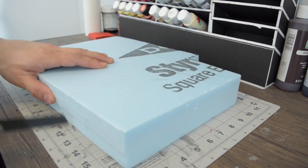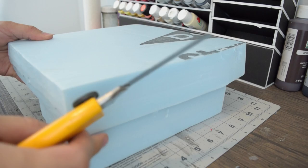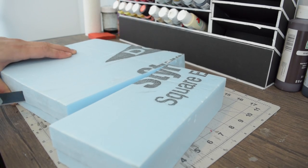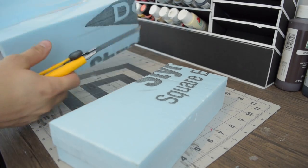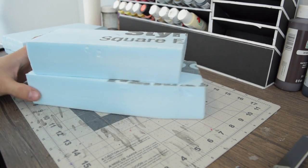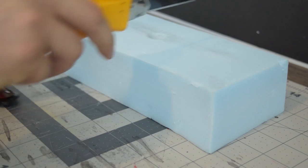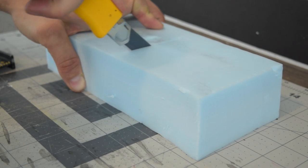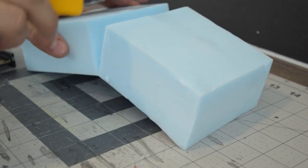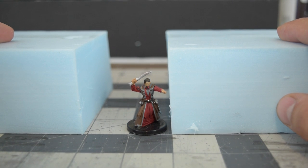I start out with this two-inch blue foam. I kind of just guessed a thickness about how wide I wanted the mine to be. I made a second piece for the top as well. Maybe the two-inch is going to be a little too low and I wanted room to be able to carve this out. I cut this in half so I can create my mine shaft — about two, two and a half inches would be about right.